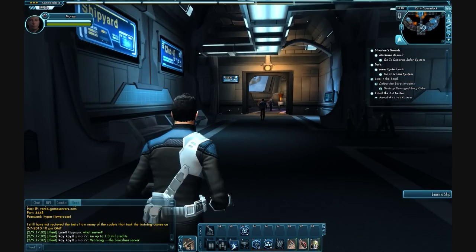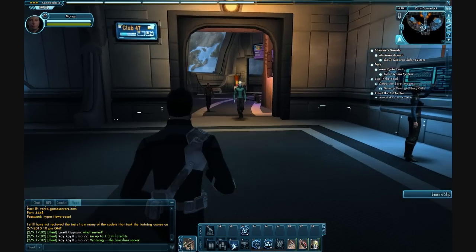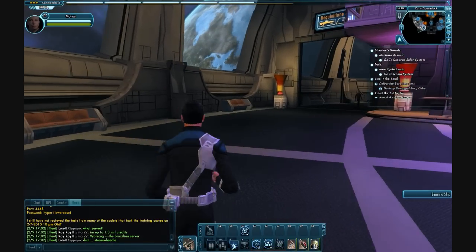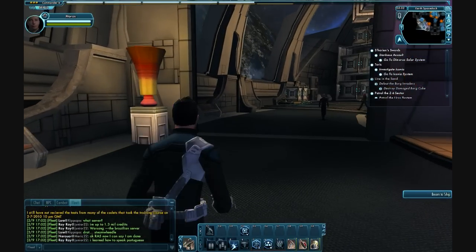What you do is you leave from where you start, then you head left. You keep on going, you pass the club, and you go over to where all the personal gear and items are located. And you speak to the Cardassian fellow that will help you get into your uniforms.